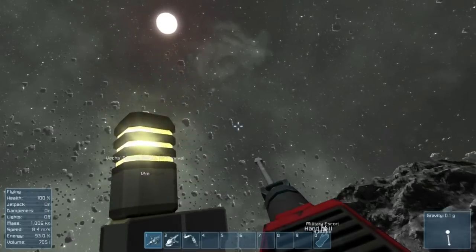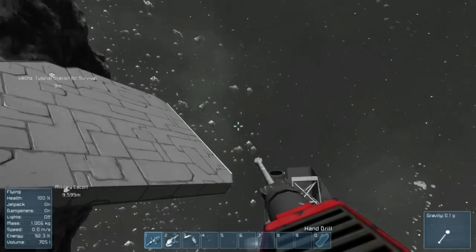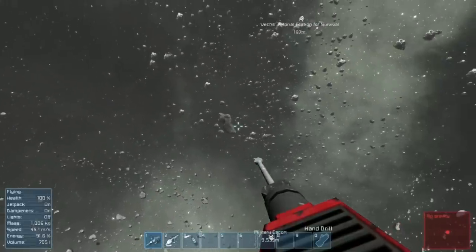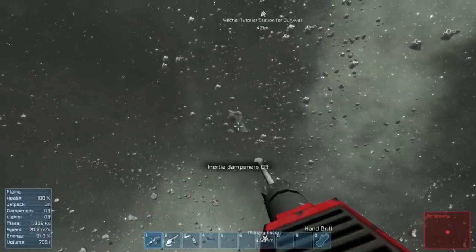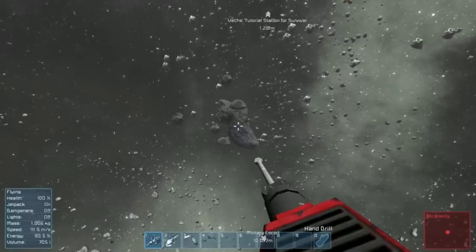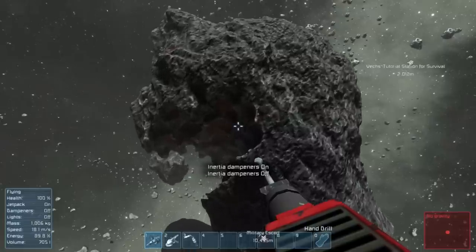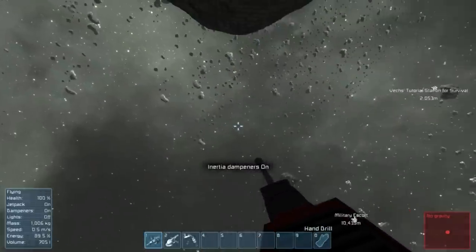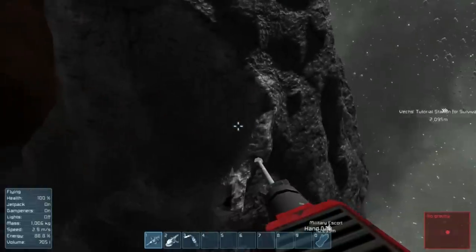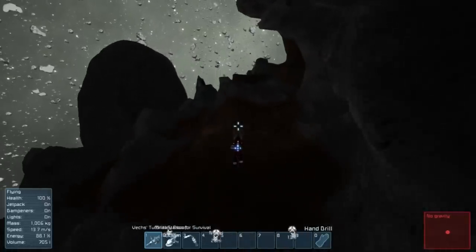If you don't find uranium on your starting asteroid, should you restart the world? No — you're probably okay. Use the beacon to orient yourself and always find your way home. I'm going to head to this other asteroid about 2k away, using dampeners off to accelerate and on to brake. Let's get into third person and hit L to turn my lights on.